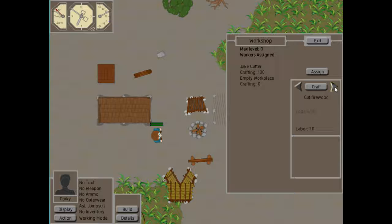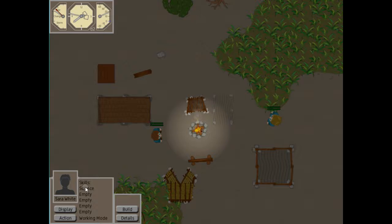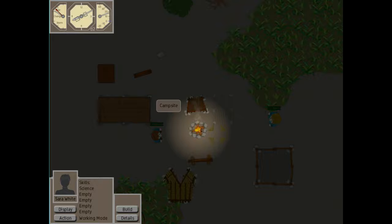The amount of recipes you have and the things you can produce depends not on the building, but on the person who is in the building. If we click on Sarah and go to her display, her first skill is in science.